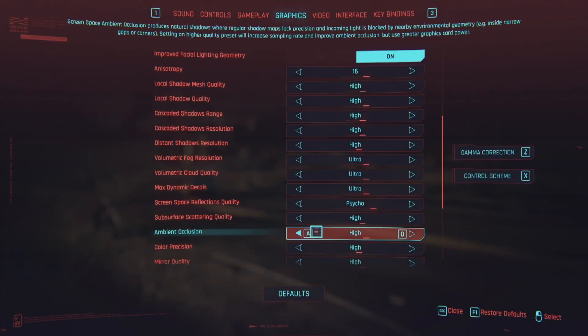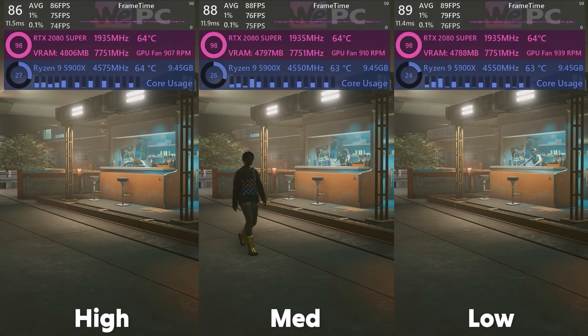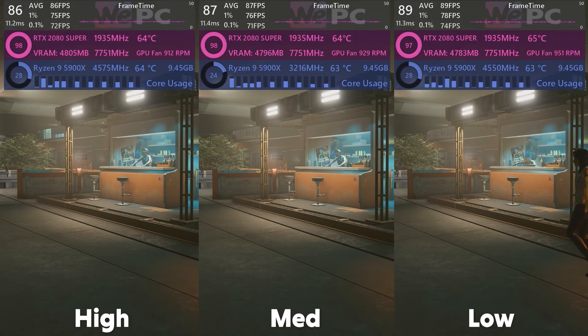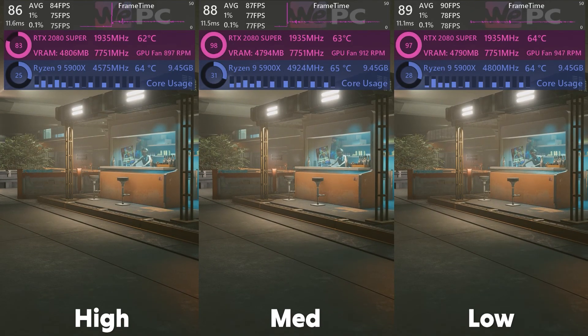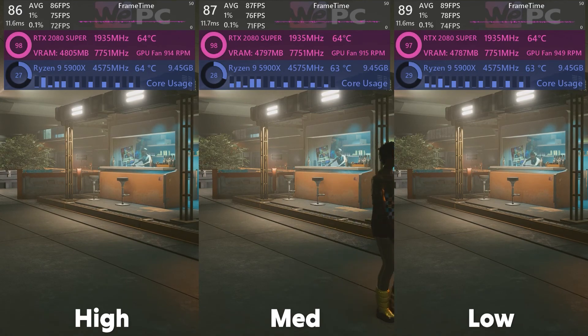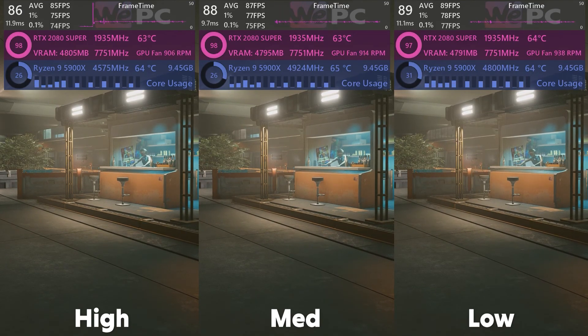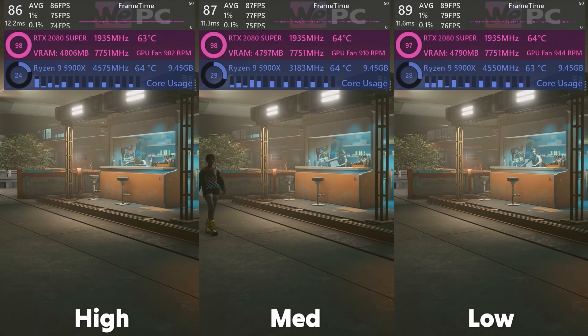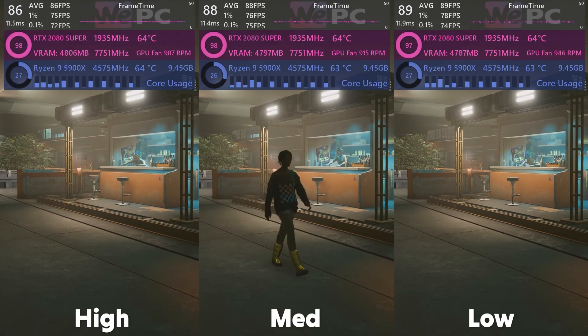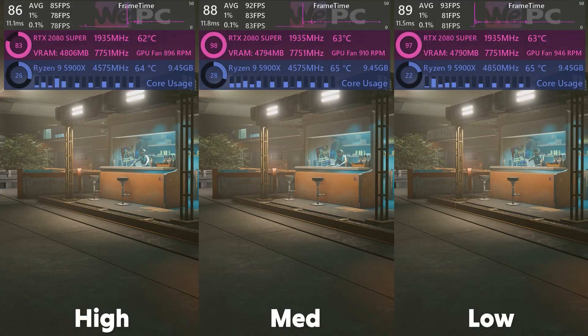Ambient occlusion takes the stage next. Screen space ambient occlusion produces natural shadows in areas where regular shadow maps lack precision and incoming light is blocked by nearby environmental geometry — for example, inside narrow gaps and corners. A higher quality preset increases sampling rate and improves AO but uses more GPU power. At high we have 86 FPS average, but low is only a 3% difference. I recommend the low setting as there's scarcely a visual difference between the three presets.